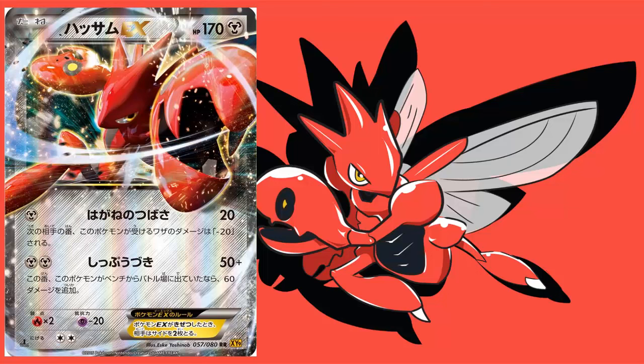Scizor EX is a basically generic EX Pokemon with 170 HP, which is standard for most EX Pokemon. It's a steel type, which is great because we do have some steel support with Bronzong and Aegislash EX — good for steel decks because you can splash those in. For one steel energy, Scizor has Steel Wing, which does 20 damage.